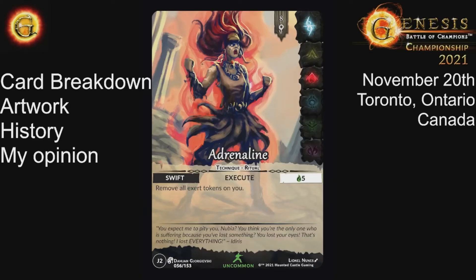Today we're talking about Adrenaline, a very interesting card — a lot more nuanced than players assume. It's not simply 'you get another turn this round.' This is the Thymos technique, swift speed, energy five: remove all exert tokens from yourself. The artwork is done by Damian and the card is created by Lionel. It stayed an uncommon going from its earlier print run to its current print run, and there's a reason why it's an uncommon.